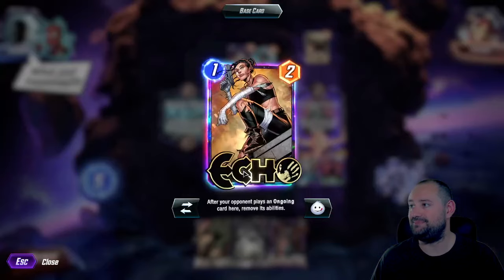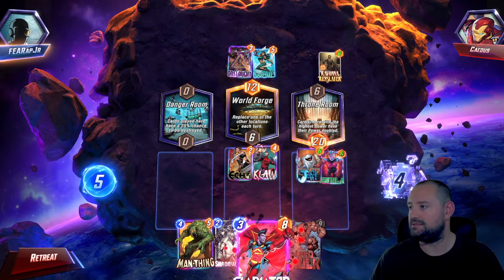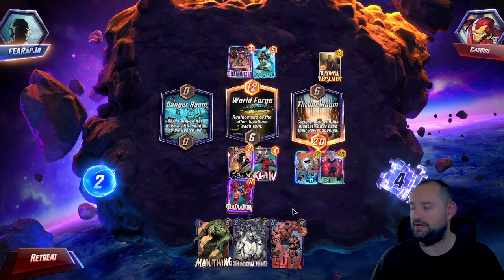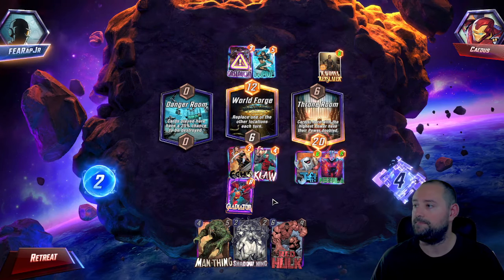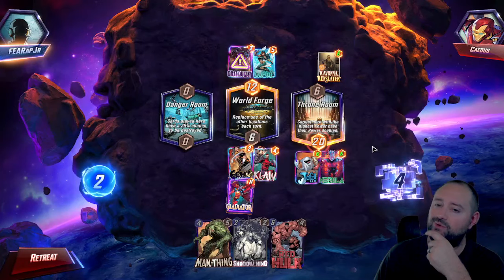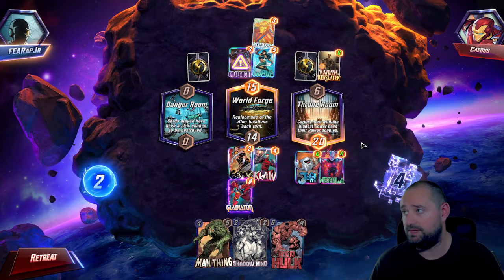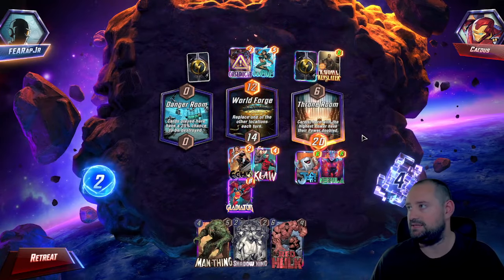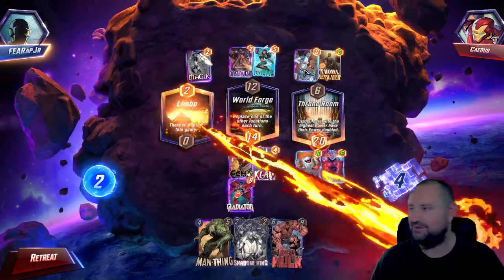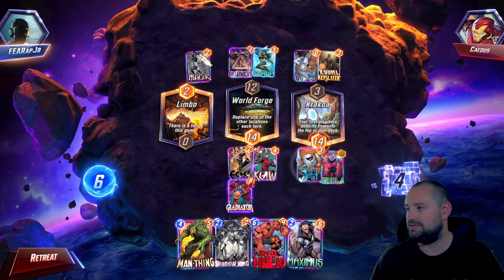Cards here at the highest power get doubled — awesome. Let's do Gladiator at World Forge to boost this location up, we'll get 14 here. We're going to try to mess with their turn drops. They do have Ravana, so I'm kind of worried about Ravana now. They didn't play at this location — we got rid of Invisible Woman. The Mystique didn't have a target because Echo got Onslaught. And then Limbo Magic, but World Forge is going to change one of them.